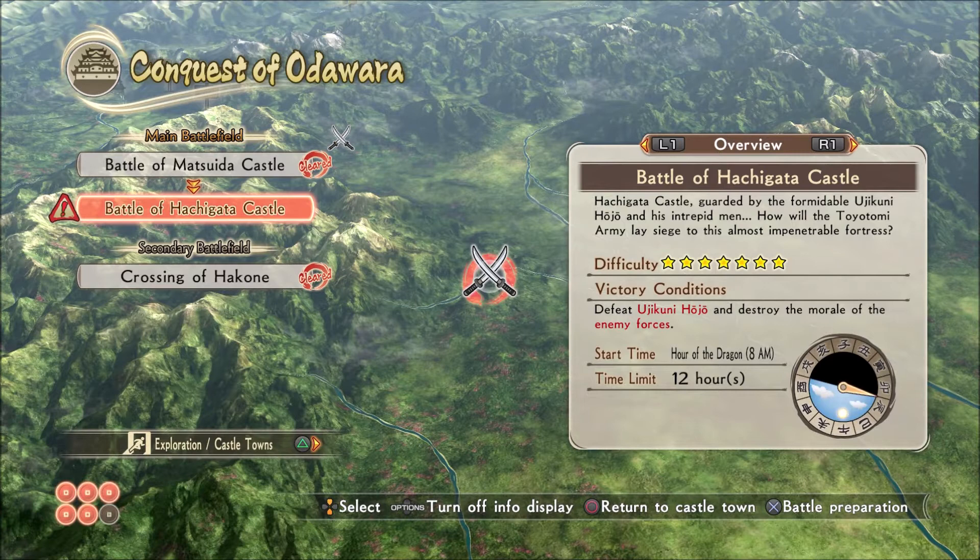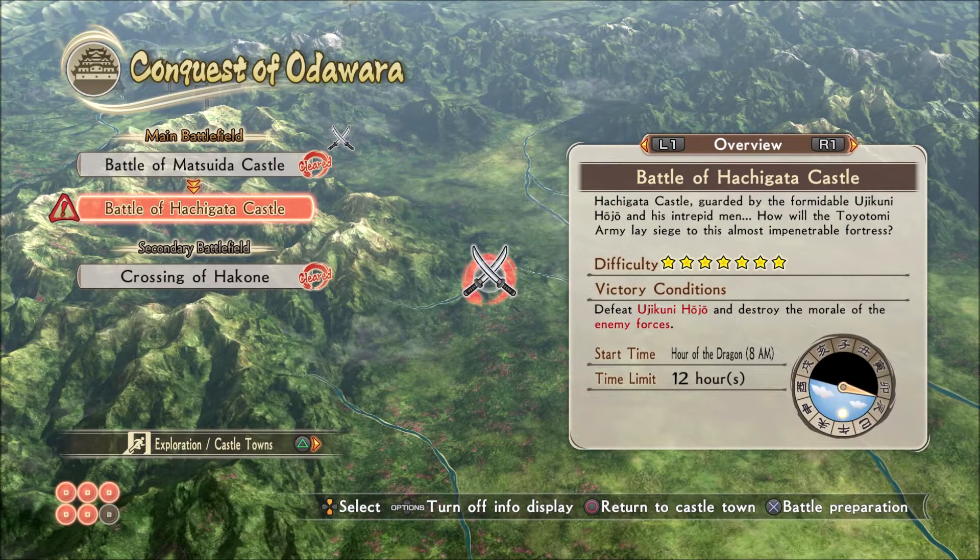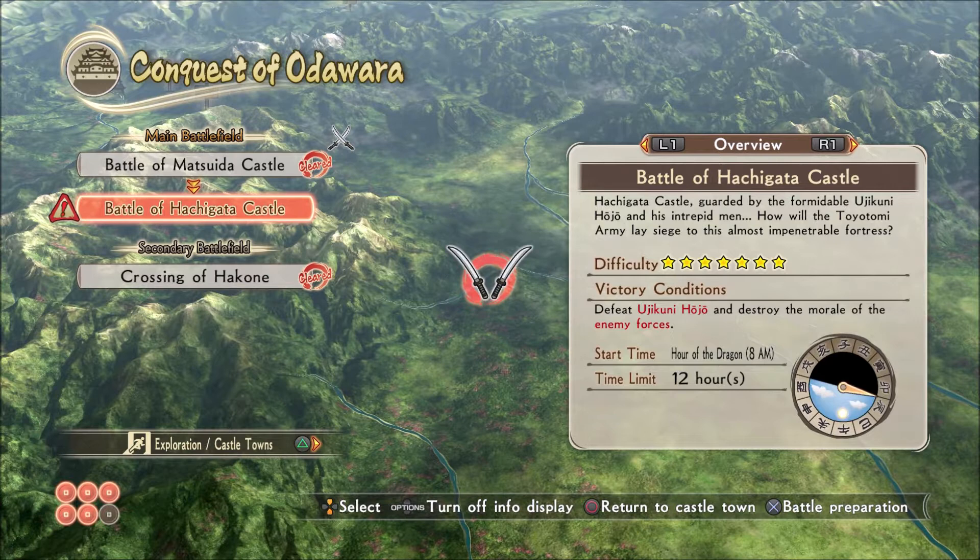If you take the time to do this objective, you're going to lose out on the speed objective. Anyway, this is the battle of Hachigarakusula, guarded by the formidable Ujikuni Hojo and his intrepid men. There's so many Hojos, and all their names start with a U, so I never know which one's which.